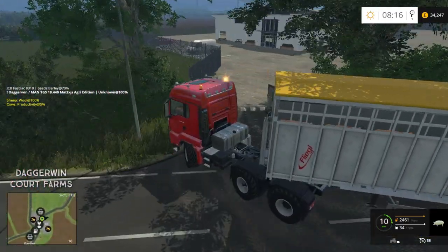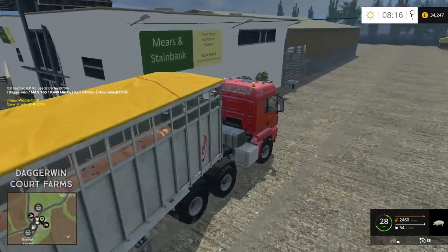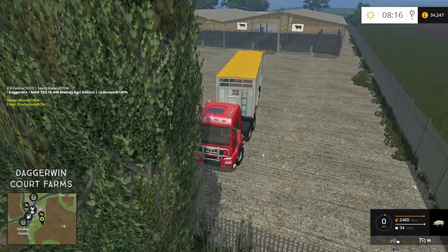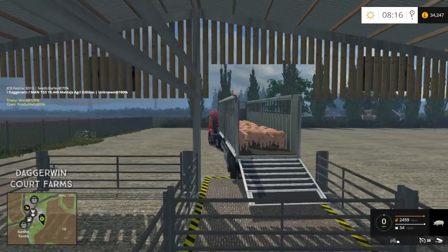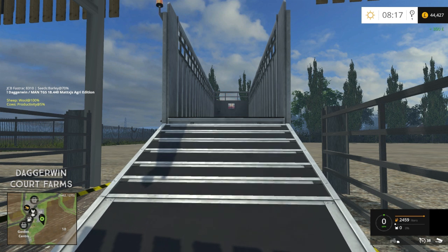I reckon that we will get more money for the pigs than we did for the cows, even though there's less of them — they just seem somehow higher value. Here we go, it's updating each one — £300 each, so it's at the same price as the cows, sounds very similar. We're certainly increasing in money quite impressively. Let's go and get the next load.